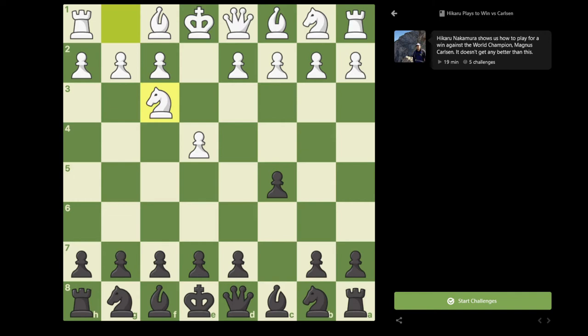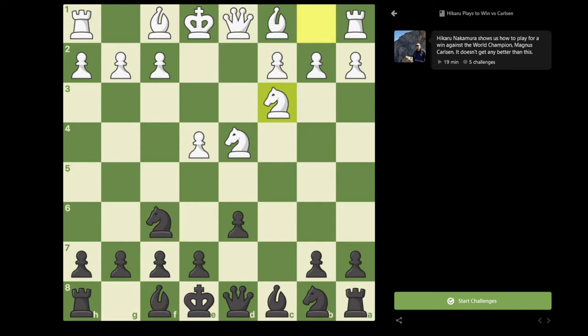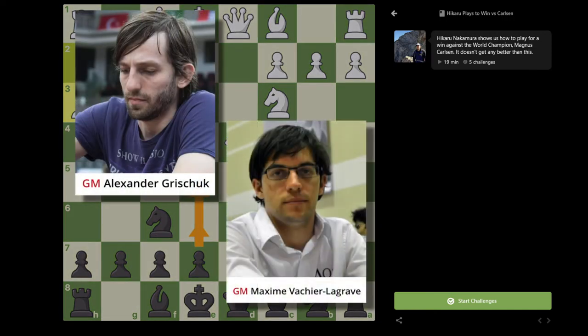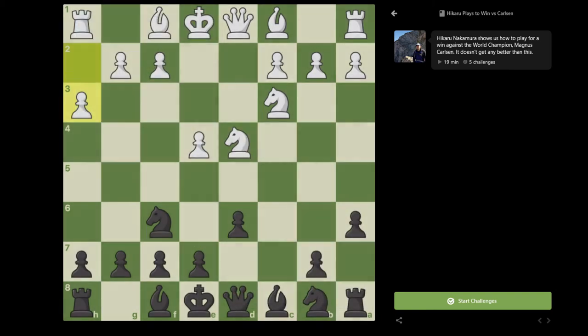So in this game, Magnus played Nf3, I played d6, d4, cxd4, Nxd4, Nf6, Nc3, a6, and here Magnus played h3. Normally black has many choices — you can play e5, and e6 lately has become very popular; Grishchuk and Vachier-Lagrave have played it quite a bit. But for this game I chose to play the rather unorthodox g6 here. This essentially has turned into some kind of mix of a Dragon and a Najdorf — it's close to the Dragdorf. But with white having played h3, it's a little bit different than some of the normal lines.